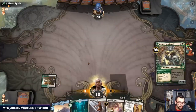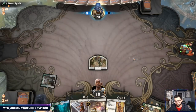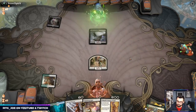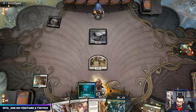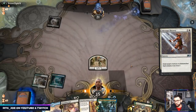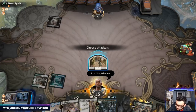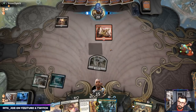We'll just play out the one-one here. It's a little painful but I think I do want to exile this now so it doesn't come back later. The land is fine — I'm going to Uro next turn so it gains us some life. They don't really have Haste in this deck, so it's fine.